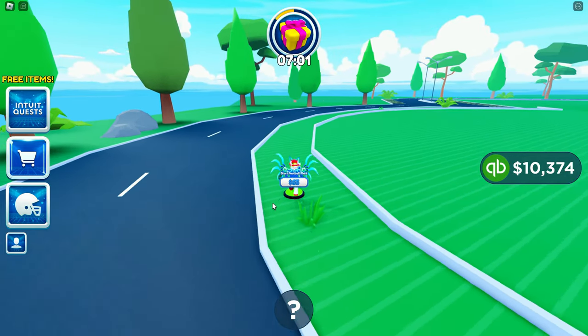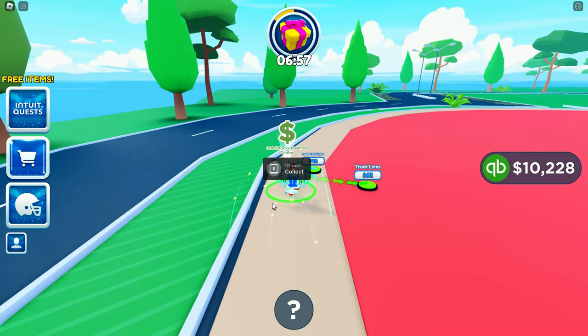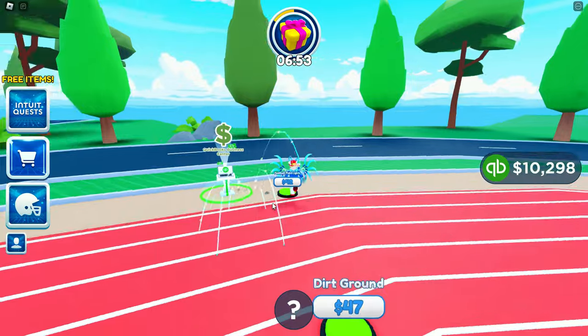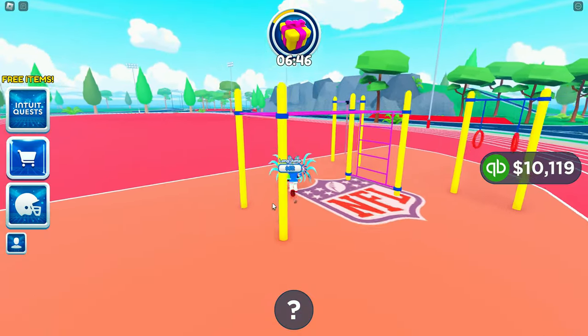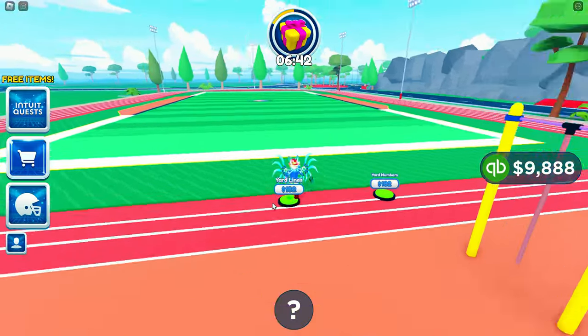So to get the football outfit, that one's really quick and really easy - you guys will get that one in no time. Once you just start building this, you're going to see we're going to start hiring some football players as part of this process. We can see right here we're going to get this one and this one, and pretty soon we'll have a football player pop up as one of the options to hire.